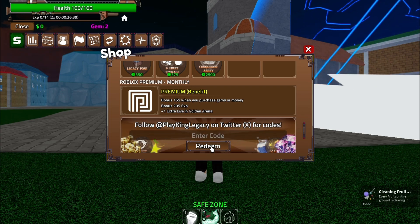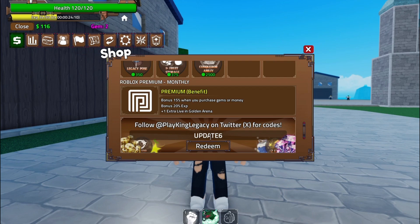Last but not least, we have the code UPDATE6. Redeem this code to get yourself 10 copper keys. Copper keys are used to open chests that contain valuable loot, so this is a great way to gear up your character.